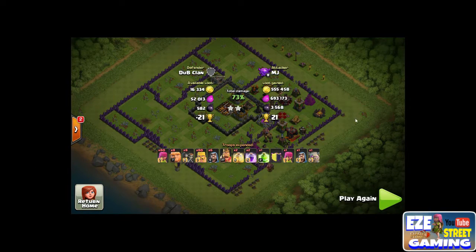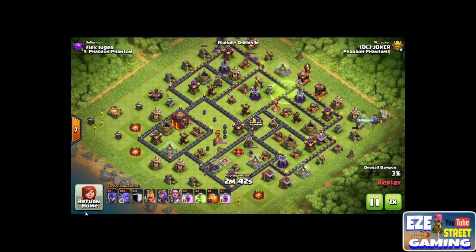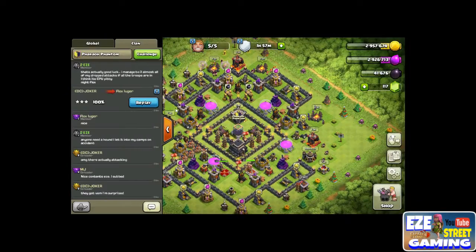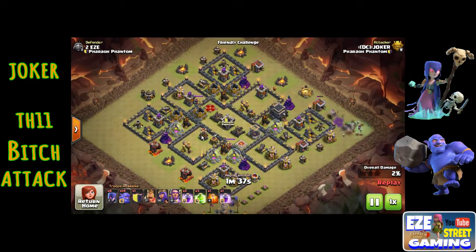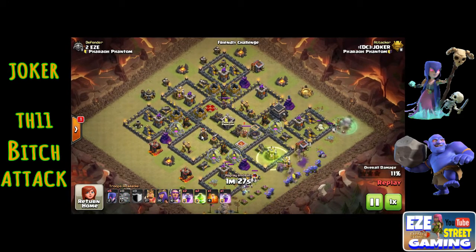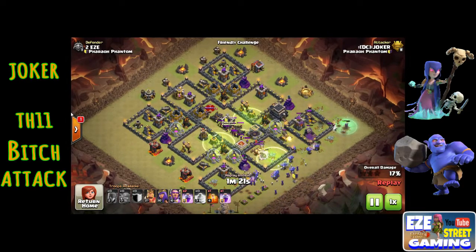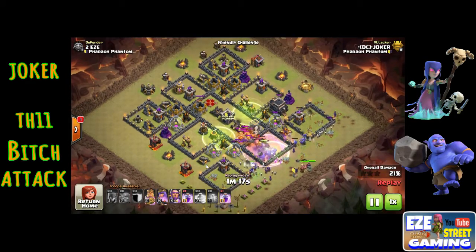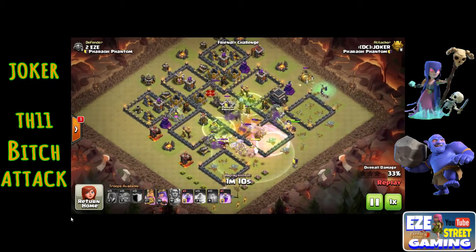The next attack: they had a war going on and I caught a couple of the attacks. He actually attacked Flex, but I didn't want to show Flex's base, so I showed my own easy space instead. This is DC Joker, one of the co-leaders of the clan, and he's gonna use this bowler witch attack — it's been called the witch, it's been called the witch slap, there are different variations. This is pretty much just a straight bowler witch. It's a town hall 11 attacking a town hall 9, so it's gonna be a blowout.